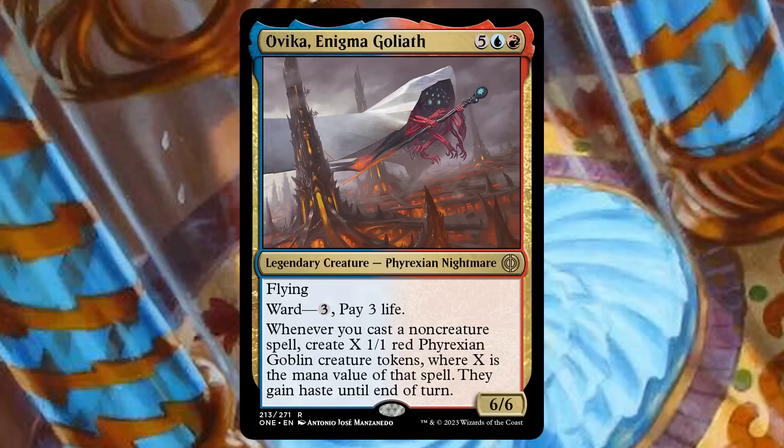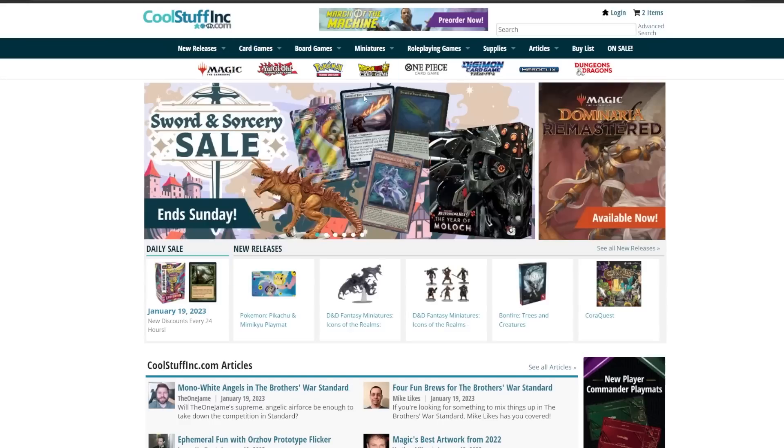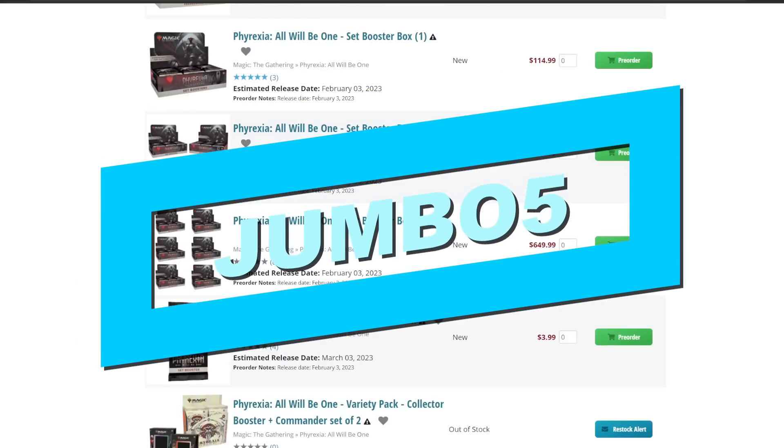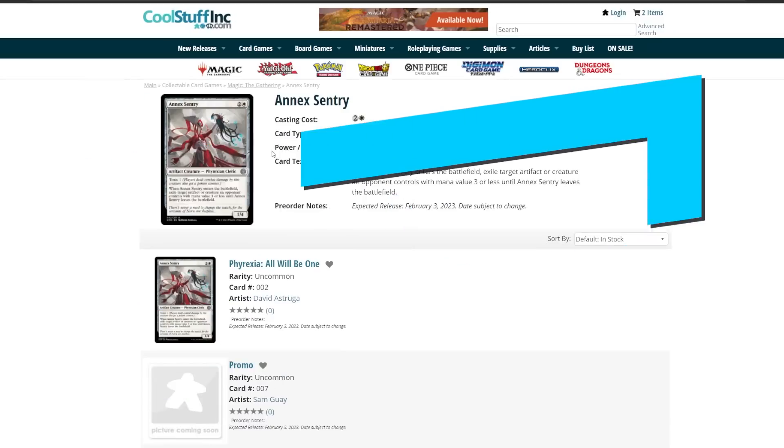That's something super Commander-y. Thanks so much for watching, everyone. I can't wait to try this deck out in paper — I've already started building it. If you want to pick up some of these cards, head on over to CoolStuffInc, the sponsor of the Jumbo Commander YouTube channel. Use the coupon code JUMBO5 to save 5% off your order. I want to thank my patrons and thank you for watching, commenting, liking, subscribing — all of those great things for the metrics. Couldn't do it without you. Thank you so much and have a great one. Bye-bye, everyone.